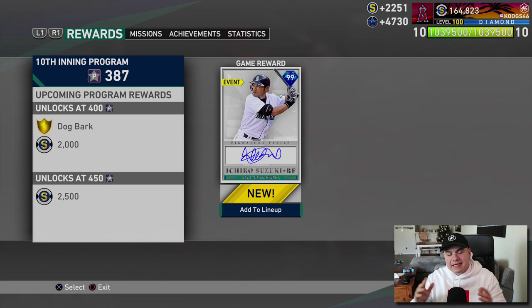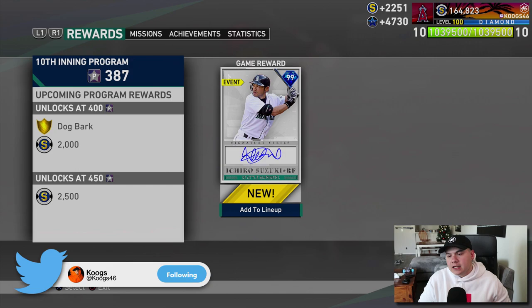99 Signature Ichiro Suzuki, right fielder from the Mariners. Let me show you how to get him really quick in case you guys may be unaware.